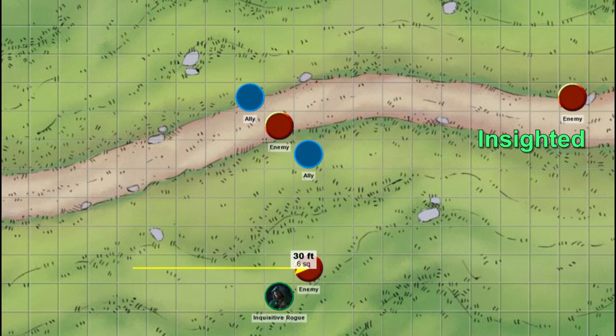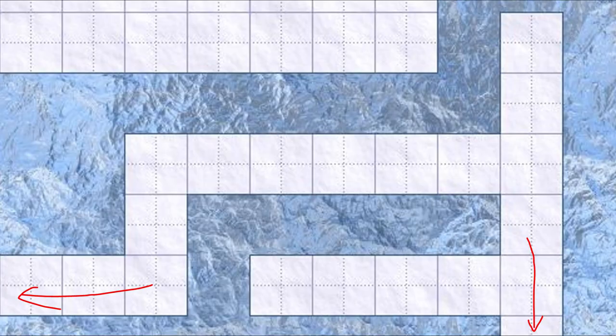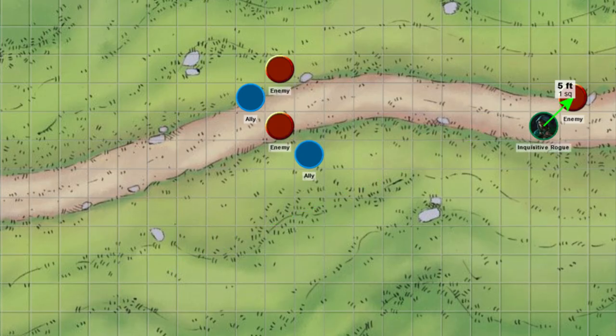How about close-quarter corridors, like in a dungeon? That would be a suitable condition to turn a corner and hide. In even tighter corridors, if running is an option then dashing and disengaging would do wonders. If running is not really an option, just stand your ground and Steady Aim — maybe you kill the enemy before they kill you.